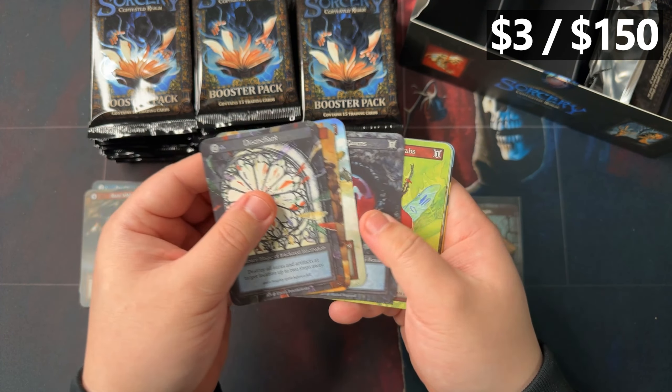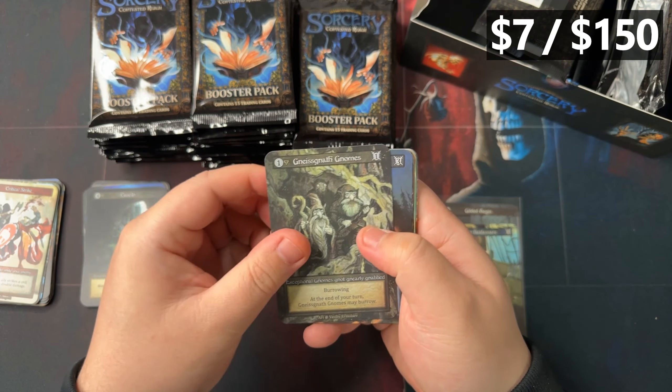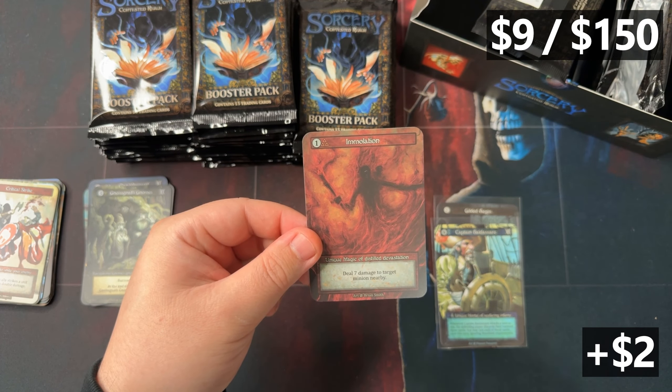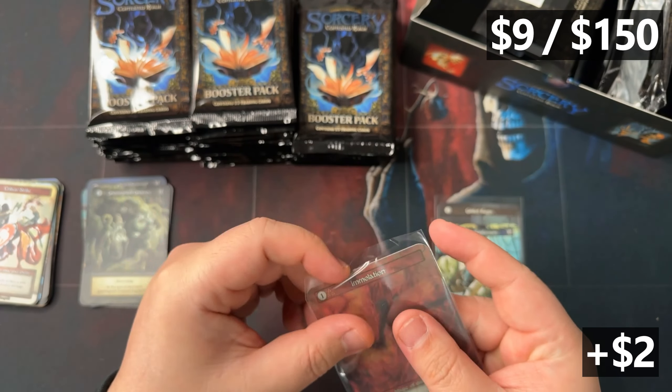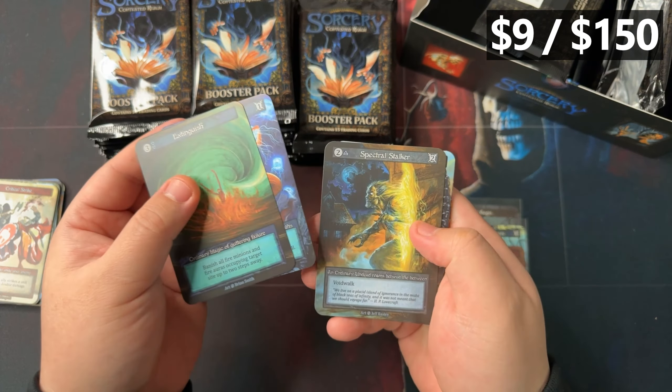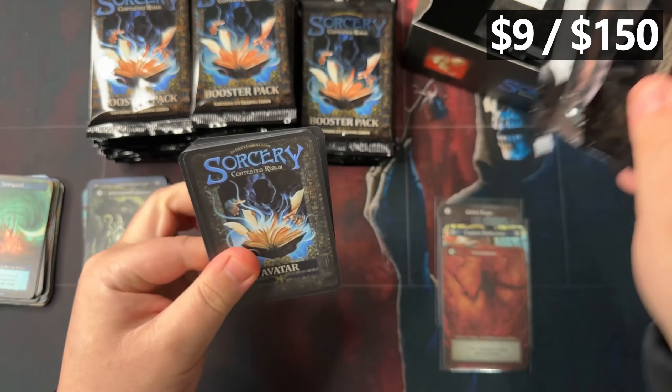For our first pack, we got the Gilded Aegis - our first unique. For our second pack, we have another unique. Very different than our last cases where we were getting the uniques really, really late. Three packs, three uniques - we got ourselves an Immolation for our third one. Not great to use three of our chances on those cards. But hey, if you're new to the channel, welcome.